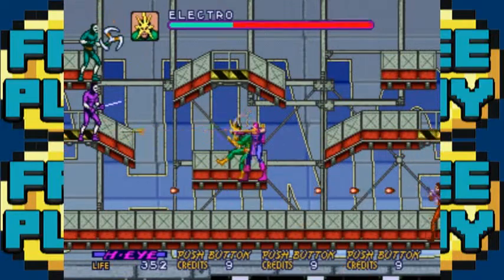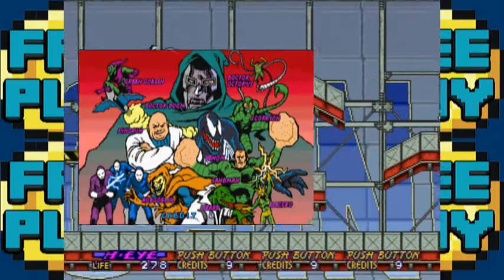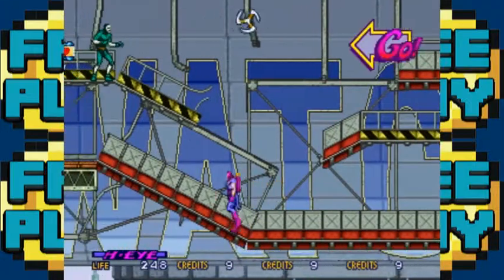So this game is already a little left and center with its character choices, and that includes the boss villains. Electro, Scorpion, Venom — who was relatively new at the time — Dr. Octopus, Hobgoblin and Green Goblin, Kingpin and Dr. Doom? That took a pretty severe departure already.